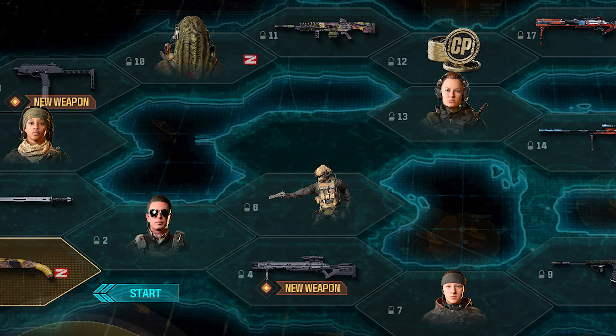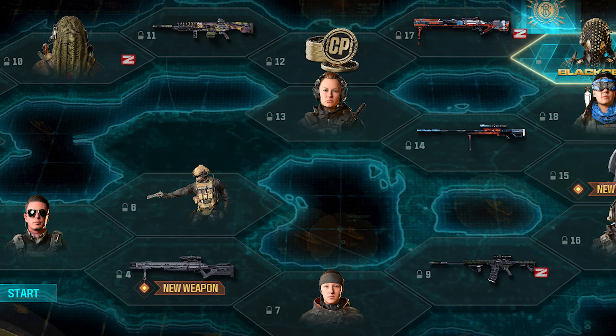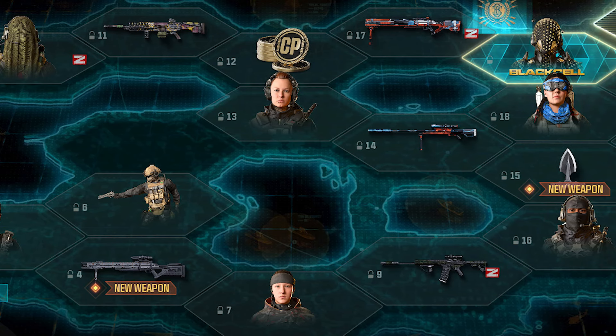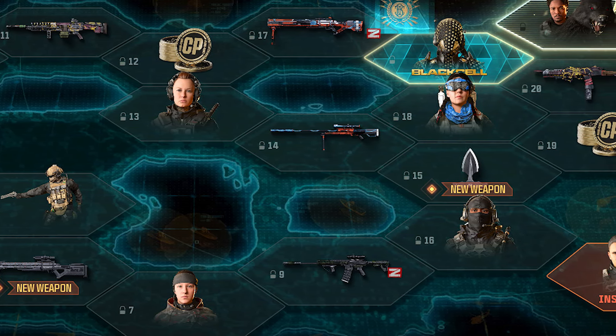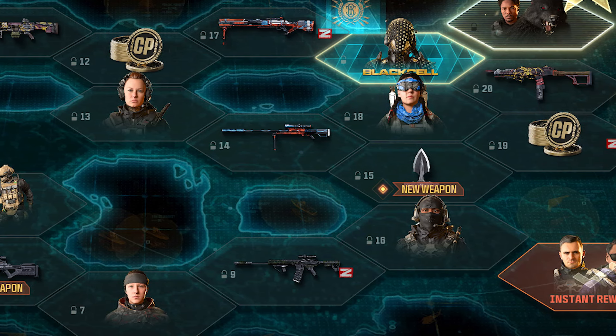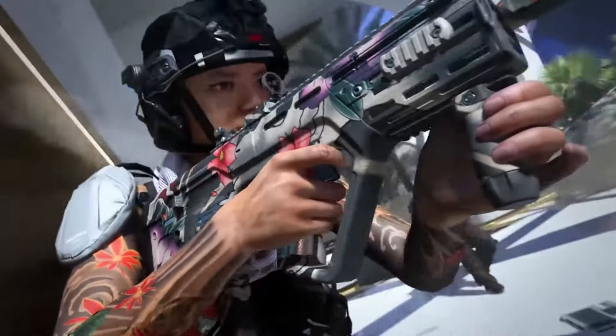Standard stuff here — you have your new weapon unlocks, some operators, some melee weapon blueprints, the Black Cell sector, and an empty classified sector that will unlock at some point during the season. The max tier sector and tier 100 instant rewards are shown down below. Standard look for the battle pass, nothing too crazy.